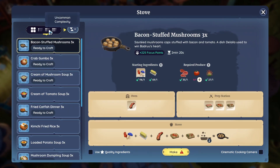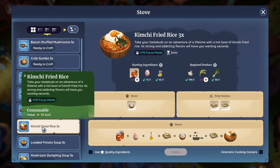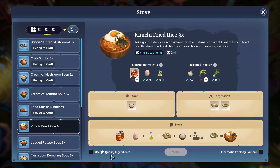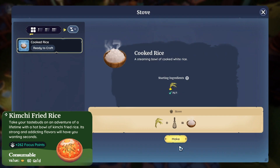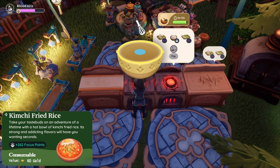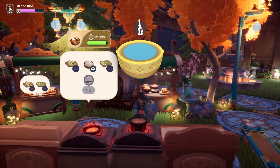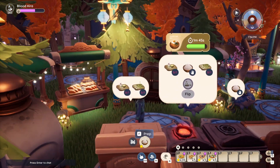Next up we have a level two complexity recipe: kimchi fried rice. You're gonna need any kimchi — I have star quality. And then onion again, which I'm even afraid to do. We're gonna do the rice quickly. No more cinematic view because it's just too hard, I feel.